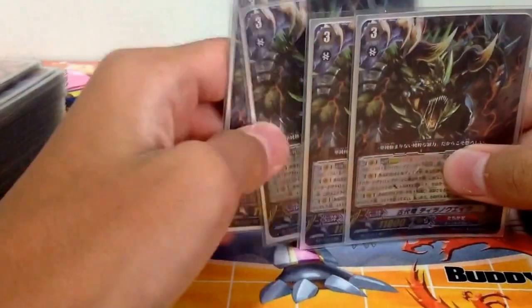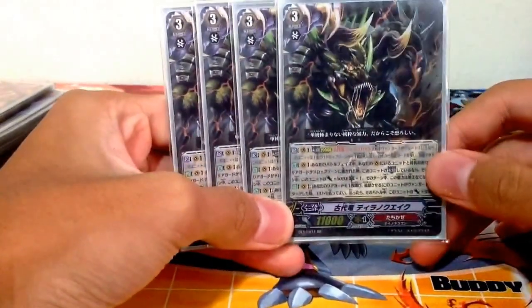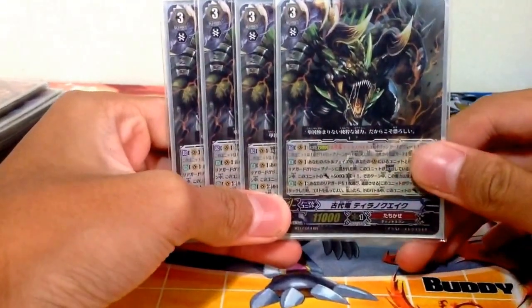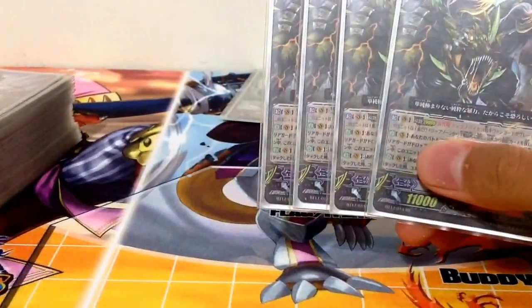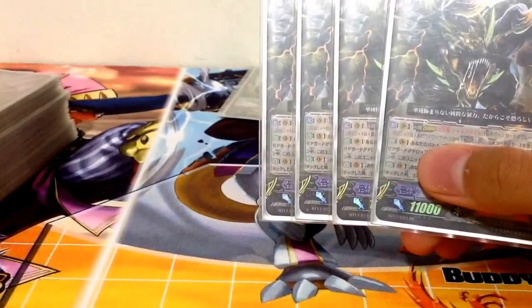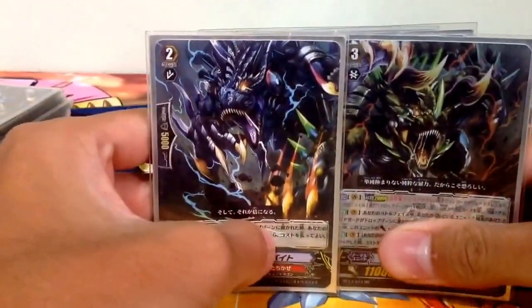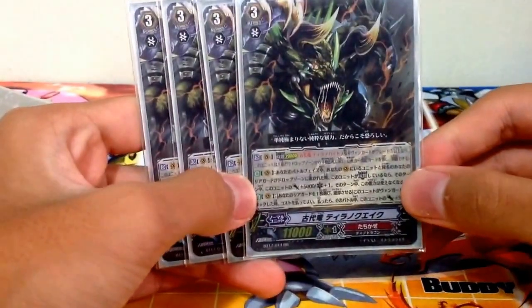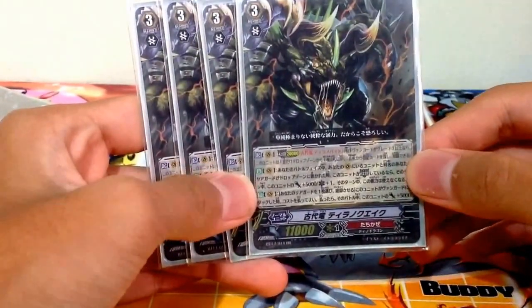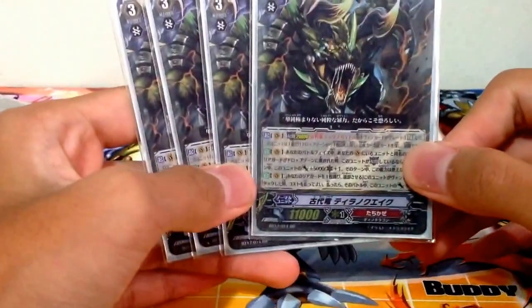The main boss monster of the deck would be Ancient Dragon Tyranno Quake. Legion 20,000 with Ancient Dragon Tyranno Byte. His skill: during your battle phase, when a unit on your vanguard circle is being retired and this unit is in Legion, it gets plus 5k and 1 crit.